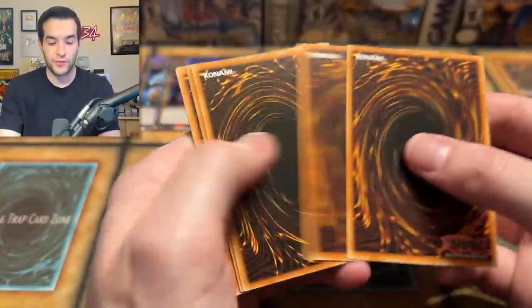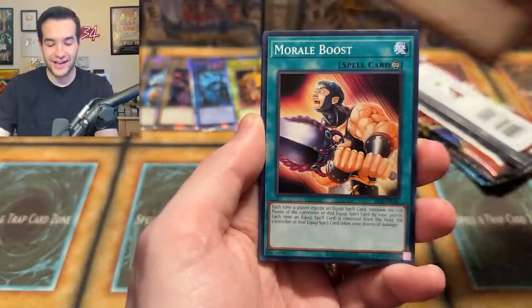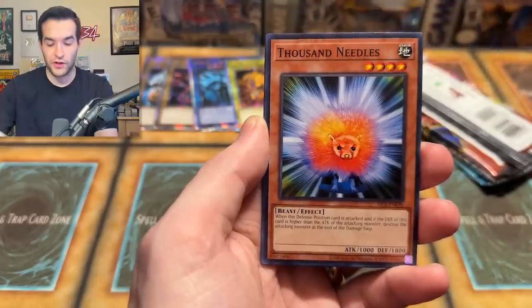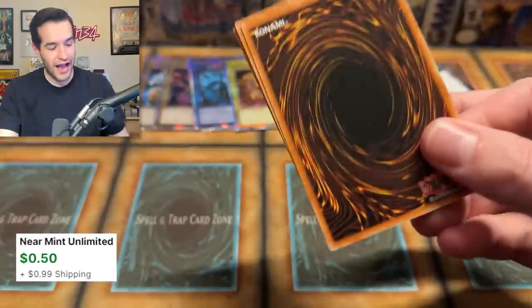Cessus of Dagla, Despair, Morale Boost. Falling Down, Thousand Needles, Blindly Loyal Goblin, Different Dimension Gate, and a Mudora — another foil. Add him to the tally. We are racking up on foils right now on the old school stuff.